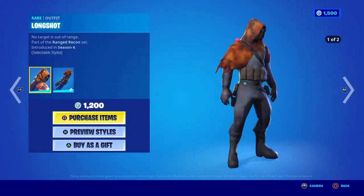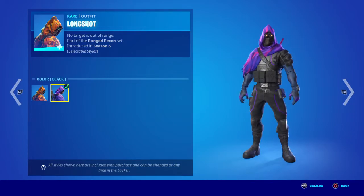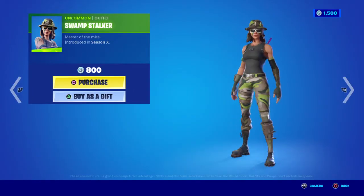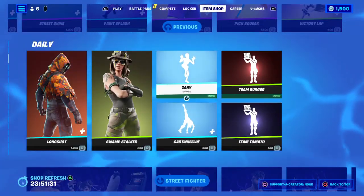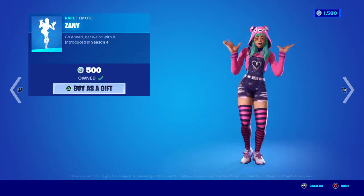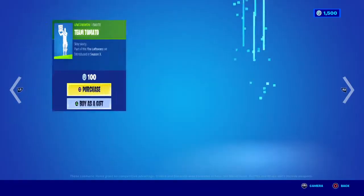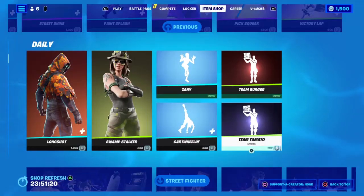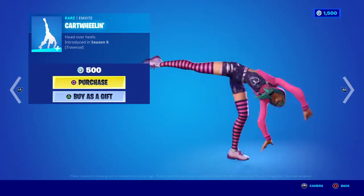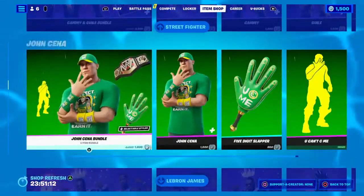Long Shot is 12 with the back bling, and he's also got two styles. Swamp Stalker is eight. Xanine, Team Burger, Team Tomato — Cartwheeling is five. Everything else is probably most likely the same.